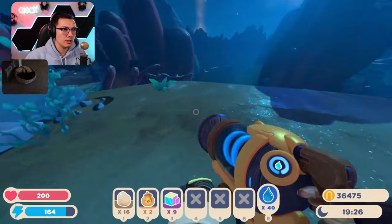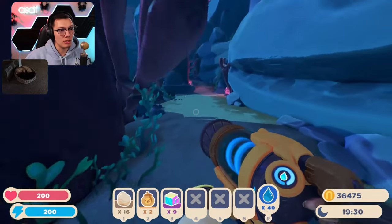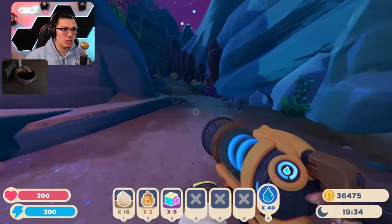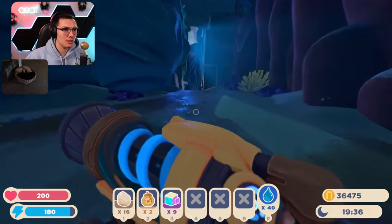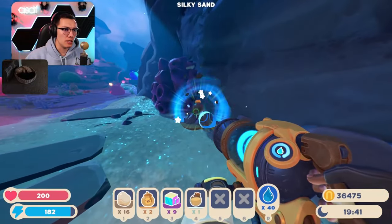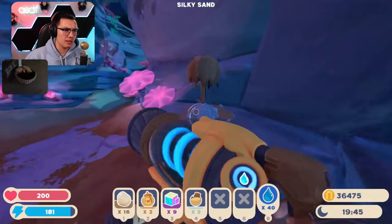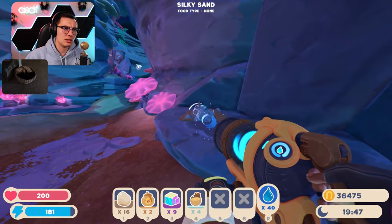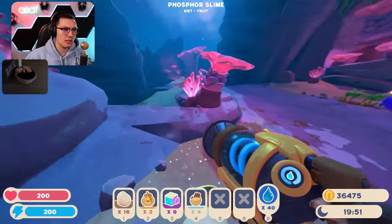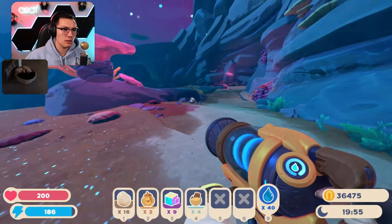We need Radiant Ore, Primordial Oil, Buzzwax — we need all the resources. We only really need three of them, but we need them all. What's up, Penny Soda Pop? Welcome in. It's been a minute, how you doing? Silky Sand — I'll take Silky Sand. That's the rarer of the Deep Brine resources, I think. Deep Brine is the one you can find on the main island, and Silky Sand is just over here.